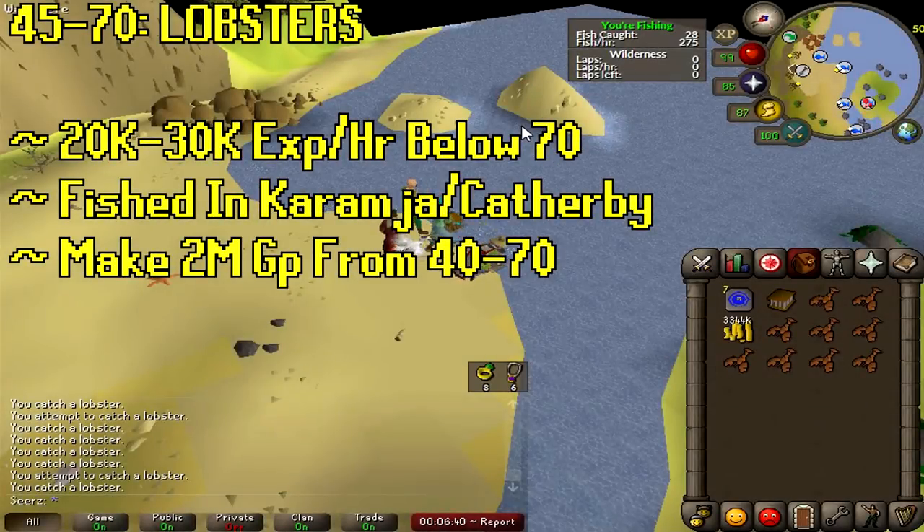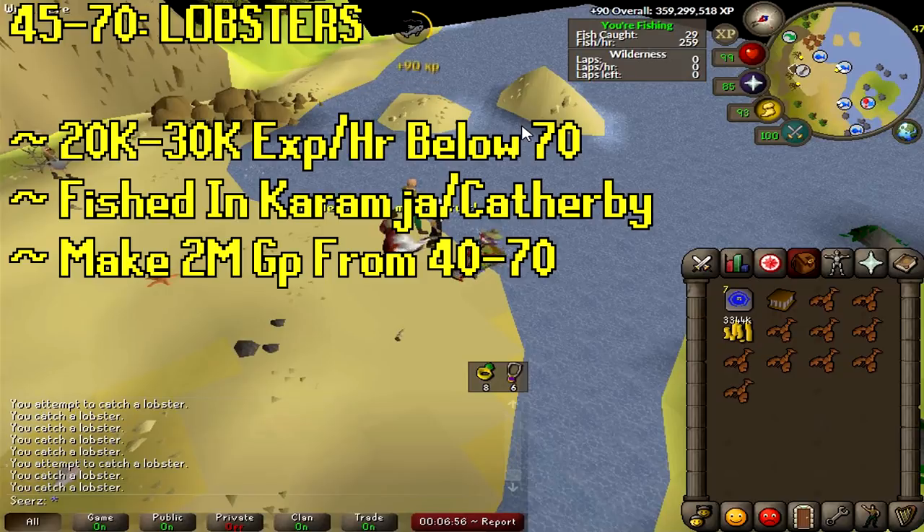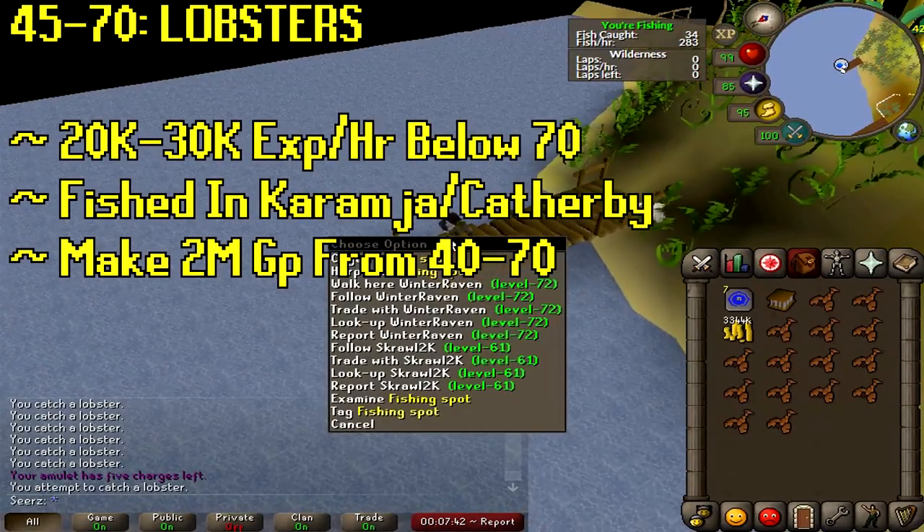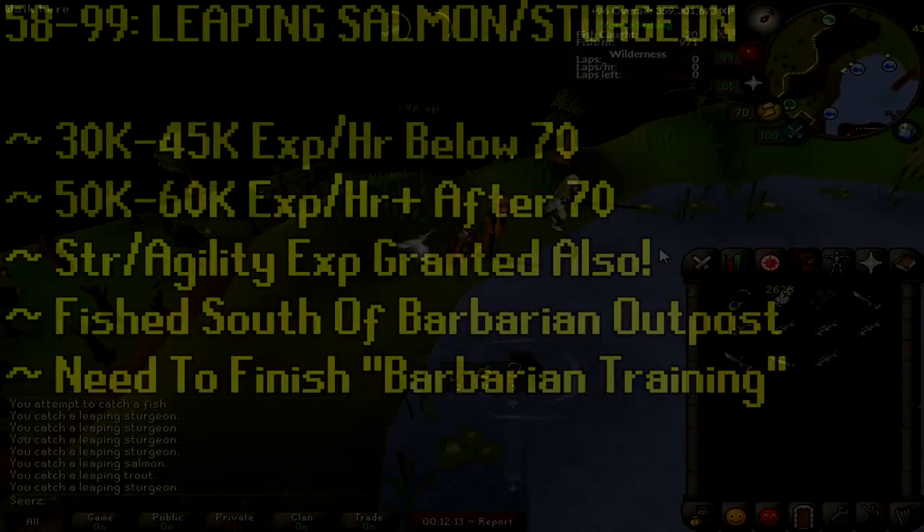At level 45 you could catch lobsters until level 70, but raw lobsters are only about 130 each now — used to be 250. You'd make about 2 million gold from 40 to 70, but salmon gives much better XP, and then you can move on to sharks or monkfish for much more gold than lobsters anyway.